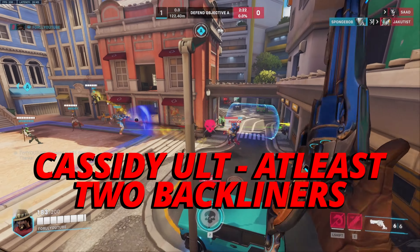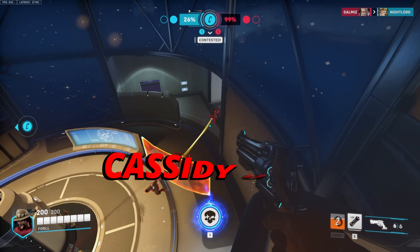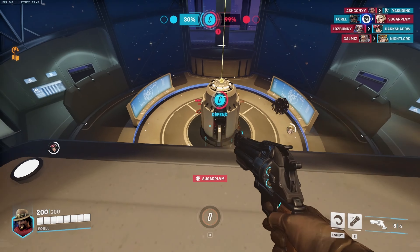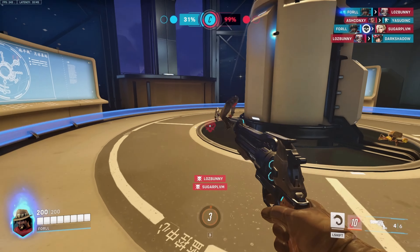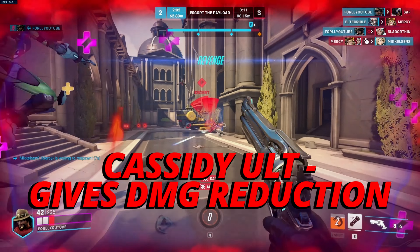For Cassidy's ultimate, try to get at least 2 backline squishies into your ultimate. Another good combo is to land a shot first on an enemy DPS or support and then use your ultimate. Always remember your ultimate gives you damage reduction and reloads your gun.